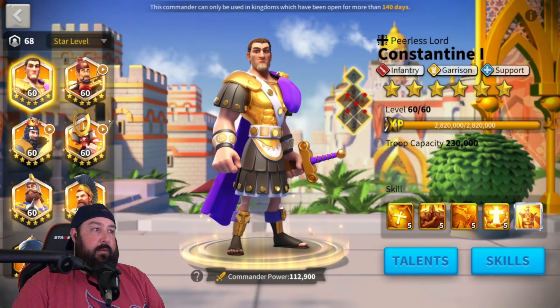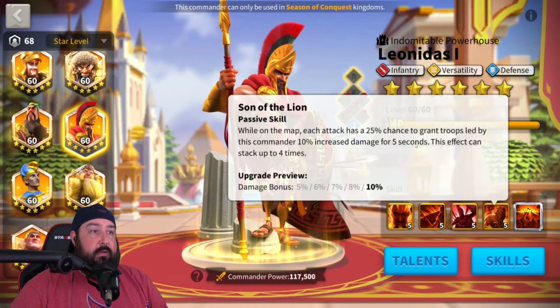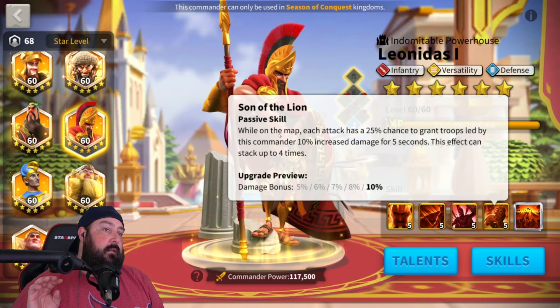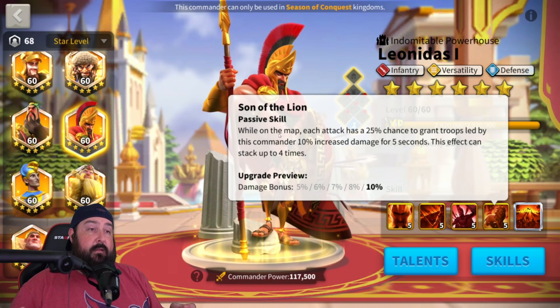There are two things I wanted to test out, and I've got both of my T5 accounts in 307 here ready to go. One is going to be the Son of the Lion, which is his fourth skill. This is what's supposed to make him do a ton of damage. While on the map, each attack has a 25% chance to grant troops led by this commander 10% increased damage for five seconds. This effect can stack up to four times, giving up to 40% damage. I want to test how long it takes of continual fighting to get to that 40% damage bonus.